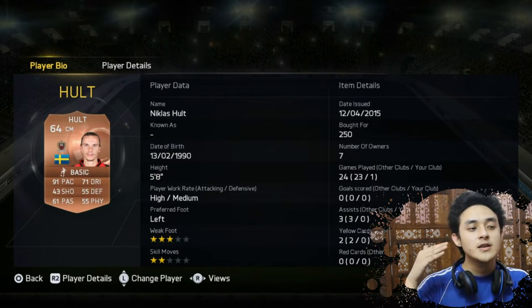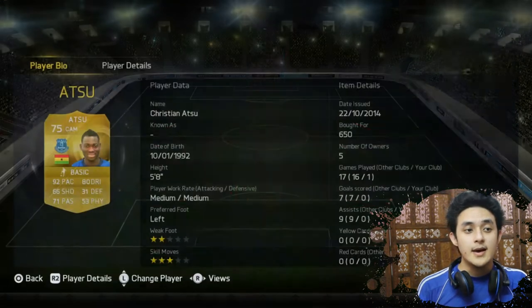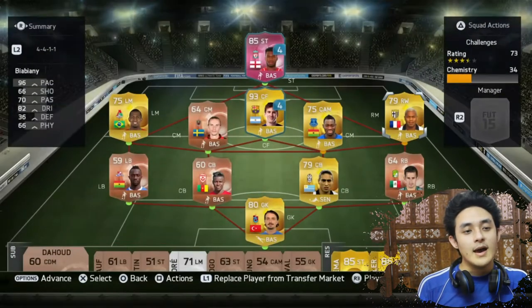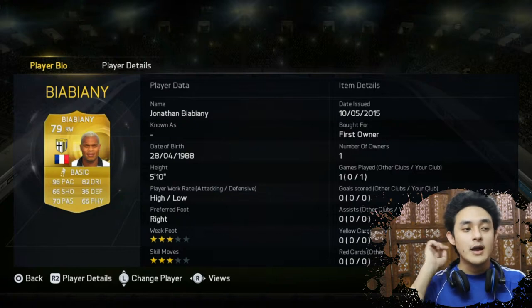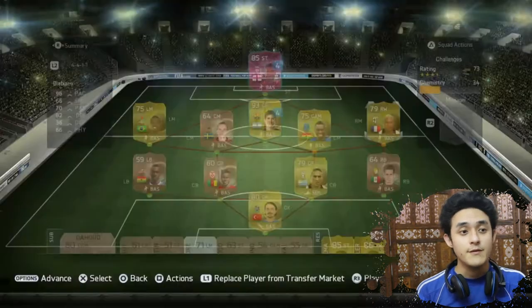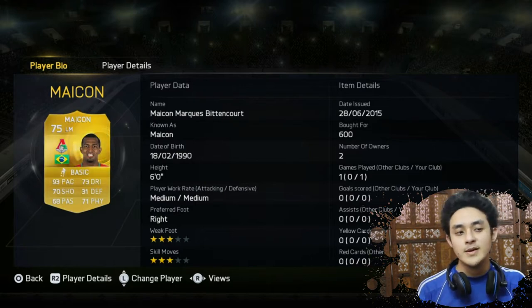In center midfield we have this bronze player called Niklas Hult from Sweden - he has 91 pace, amazing. Then Atsu with 92 pace in center attacking midfield. And in the right midfield position I've got PBRD with 96 pace - he is one of the fastest players in FIFA 50.